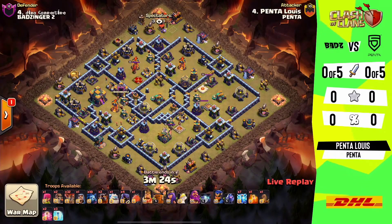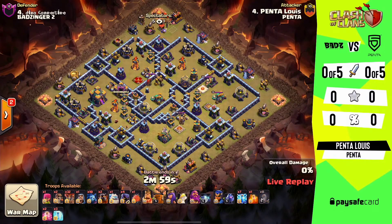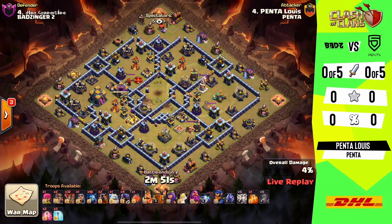We go straight into things here. Lewis is going to be the first attacker coming in, and we're going to find out what he can do in the first attack of the day. Lewis is bringing us through with a zap-quake lalo, and I noticed this ice golem here, which means we're going to look to pick up some nice value with the hero. He drops the zap-quake in the core, taking out the scattershot.